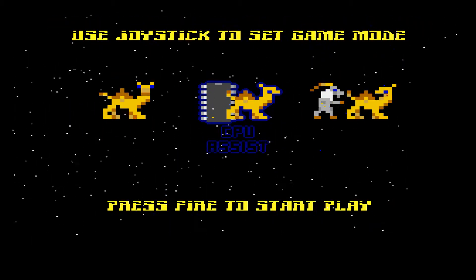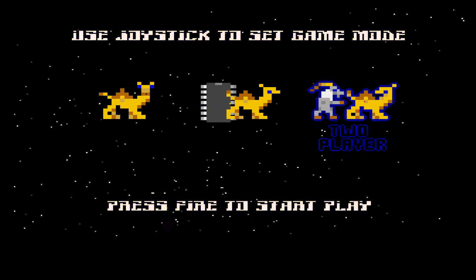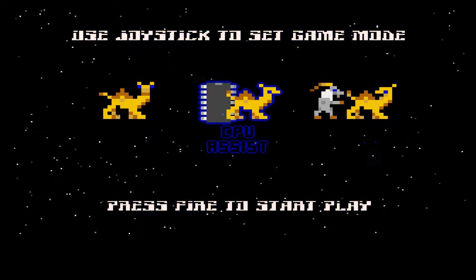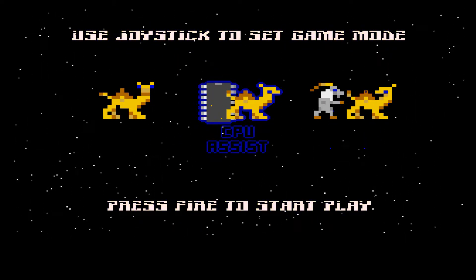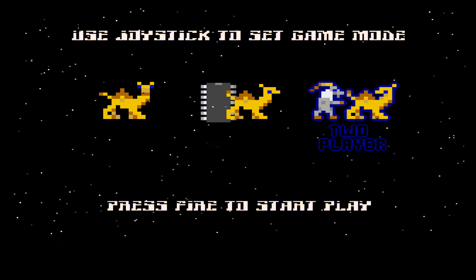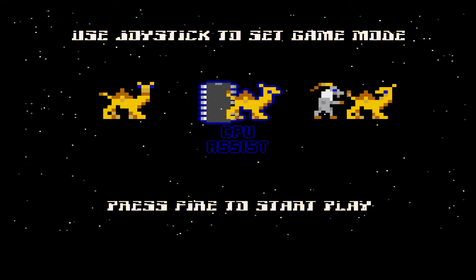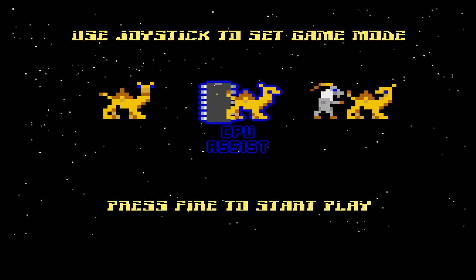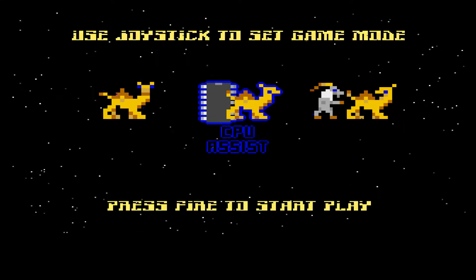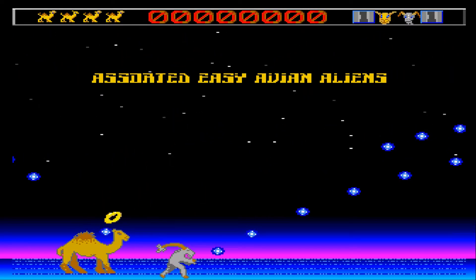Now you can have the CPU Assist, or you can be completely solo, or you can have 2 player. I'll have the CPU Assist on purely because it will show you a different mode compared to what you've already seen before with the Commodore 64 version. If you had the 2 player mode, then the CPU Assist is actually playing the part of the second player, so that's what the 2 player mode is all about. Anyway, let's get a game underway.